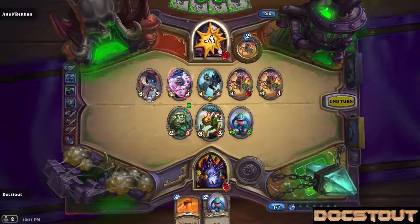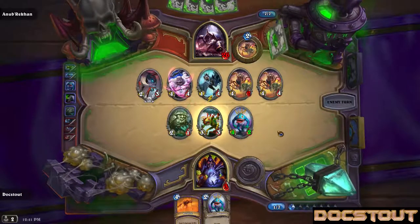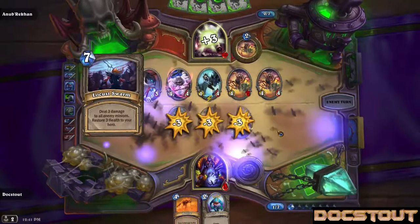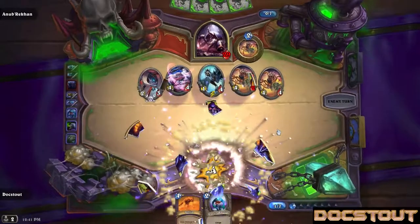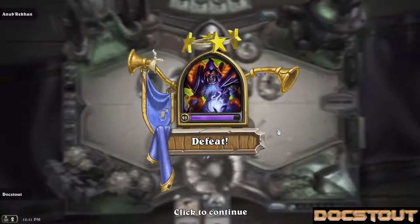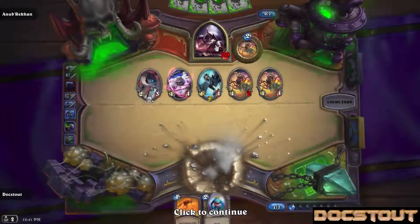All right, let's go down swinging. Yuck. Just a little taste — oh my goodness. Well, I'm glad I didn't concede. I got to see that stupid card. It appears that I cannot keep a suboptimal hand against the Heroic Anubracon.